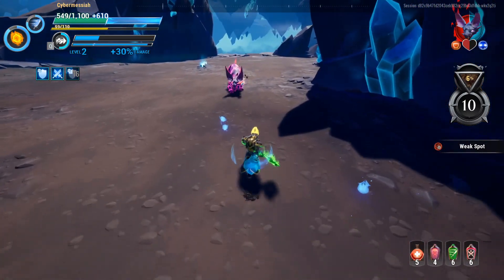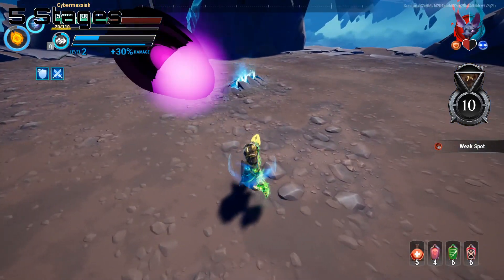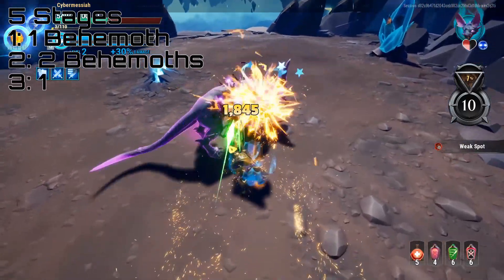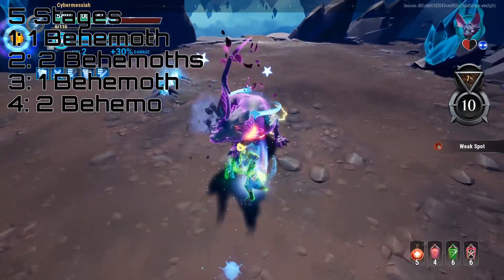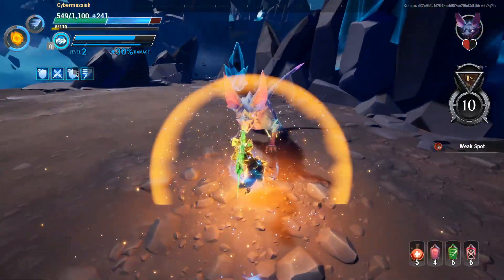But we'll get to him later. The stages go in a very specific pattern. On stage one and three, you have one behemoth, and on stages two and four, you have two behemoths, with stage five always being Malk, if you are able to reach him.